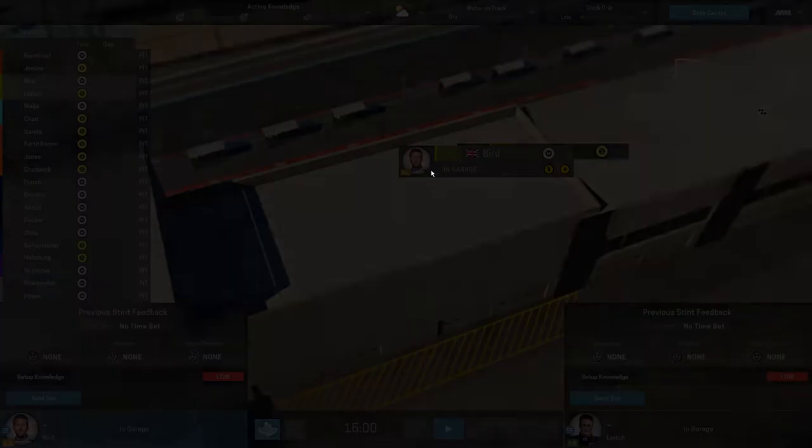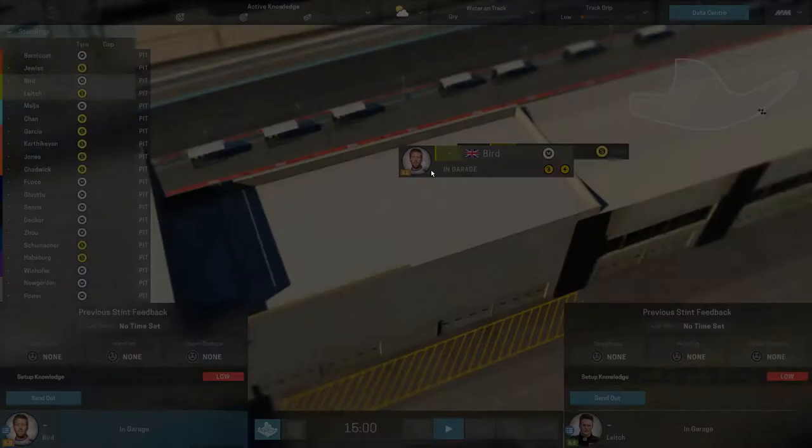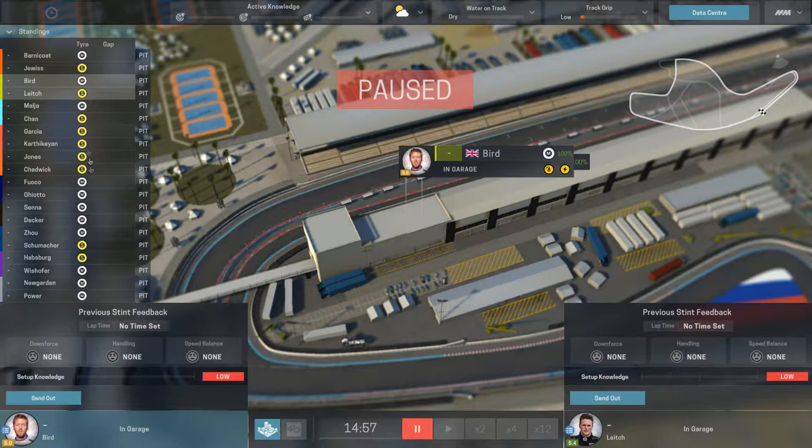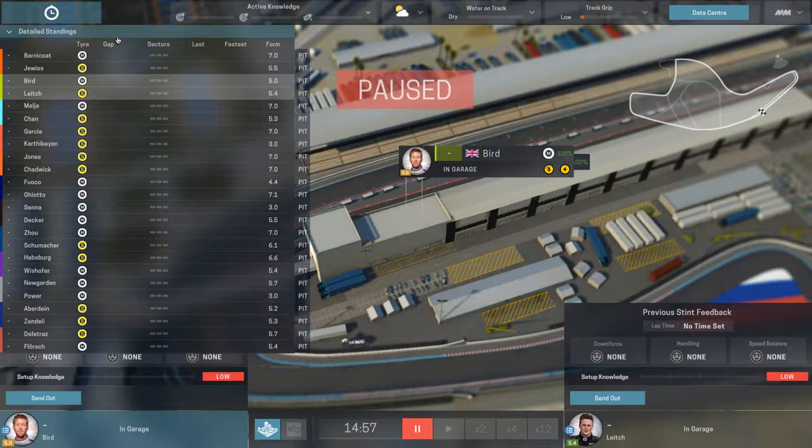Usually when I play by myself I simulate practice sessions, because I'm lazy. But let's go ahead and do this. We're going to straight up pause so I can show you a few things. Since this is just qualifying, we have everybody over here that's in the race. Our two guys are the neon yellow or green. It will show everybody's tire compounds. If I click up here, it will show the gap to the person in front of them, how fast they are in each sector. Green is that they're gaining, red means they're losing, and purple means they are the fastest in that sector.